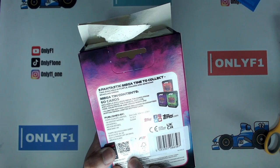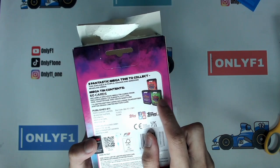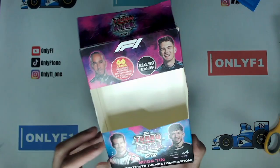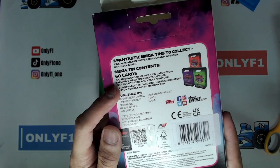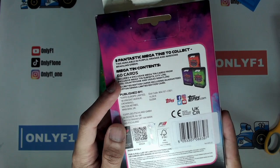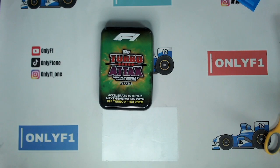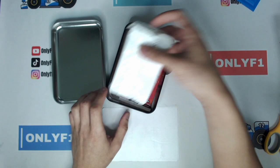I did get the three-tin bundle, so we're doing the green one today. If you'd like to see the other colors and the differences between them, drop a comment below. What I'm super excited about this tin is that there are actually cards of racing drivers from the 90s — you get Ayrton Senna, you can pull Michael Schumacher, you can pull Alain Prost, you can pull David Coulthard. Also, I believe this year the Turbo Attax collection gives you a higher chance of getting autograph or signature-style cards.